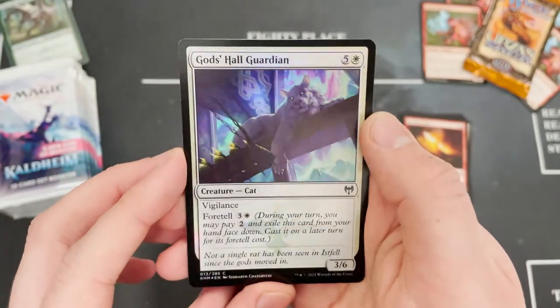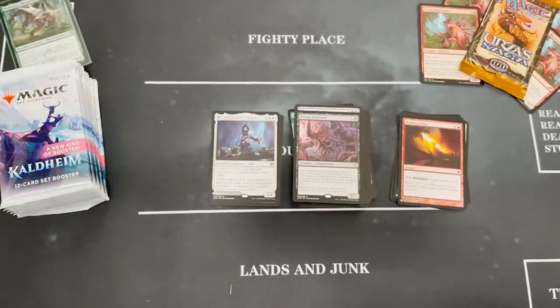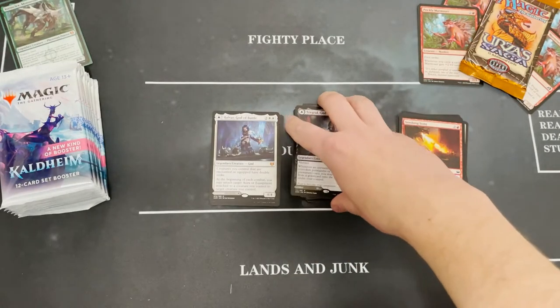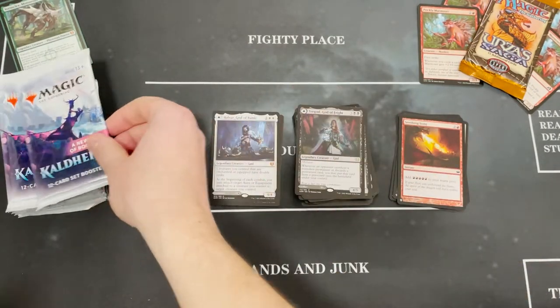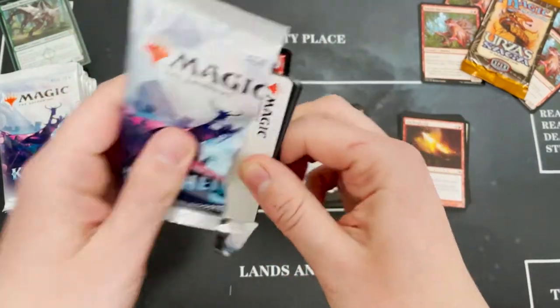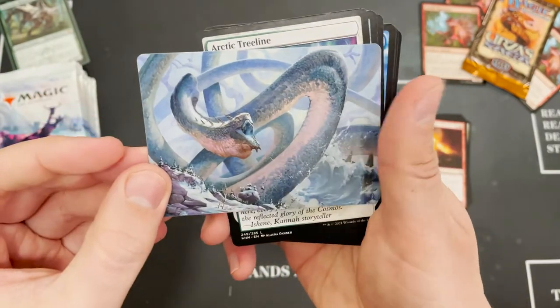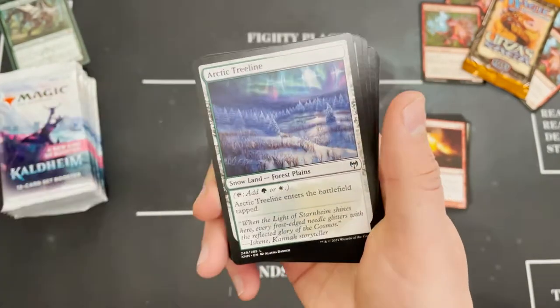Coal the Forge Master uncommon — not the best. Not the best pack actually. Foil cat and not a list. Okay, I was wrong, but I did get Turgrid who, as of right now, is still one of the more valuable cards from Kaldheim. And a nice little Cosima art card.